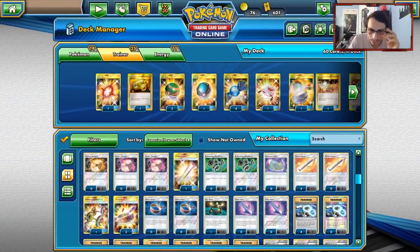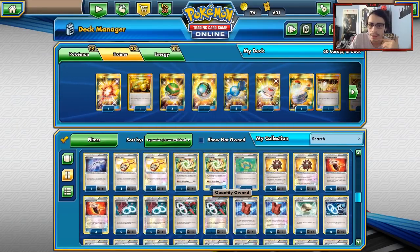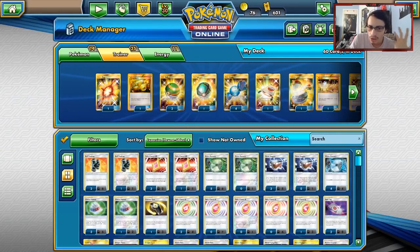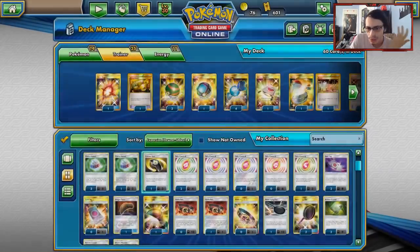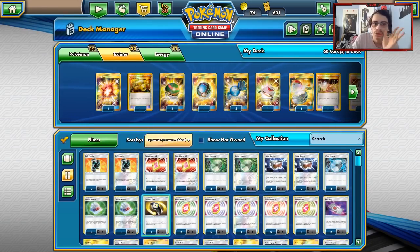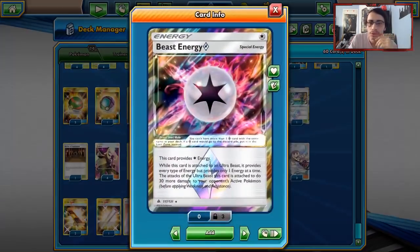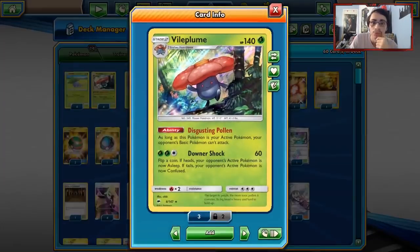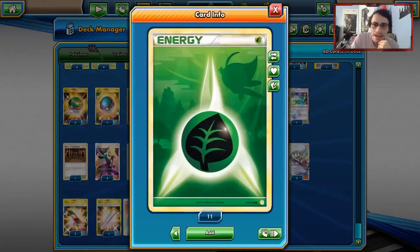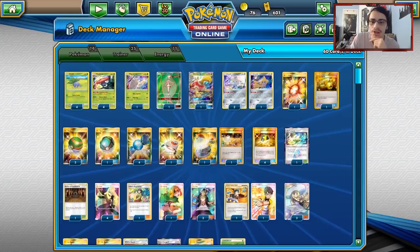There aren't many other tools to play with Vileplume in this list. You don't need Choice Band. I was playing Choice Helmet, and Counter Gain is also good here. Ultimately I've got Wishful Baton. One Beast Ring for Pheromosas, two Counter Energies — this is one of the ways we can power up our Vileplume quickly — and eight basic Grass Energy. That's basically my Vileplume, Pheromosa, Jirachi list.